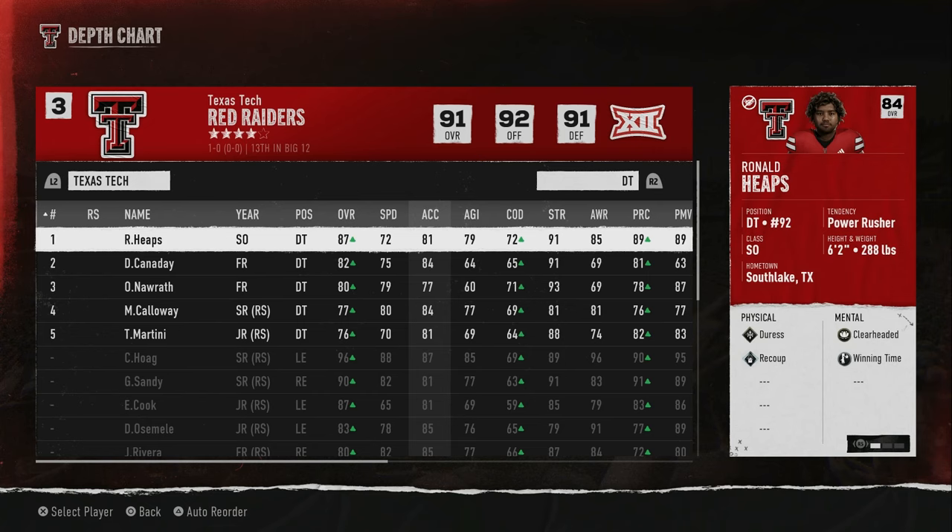At defensive tackle I have speed as well. So the question is: I've got speed up front, I also have depth up front. I can run a 4-2-5, a four-man front, or a three-man front. With that heavy rotation if those guys get tired you have depth coming in. The question is: what are my linebackers looking like?